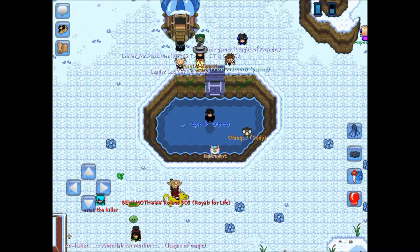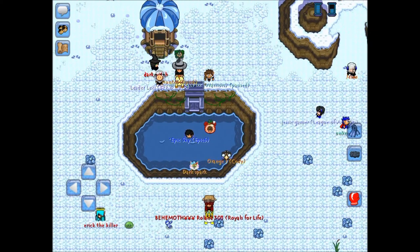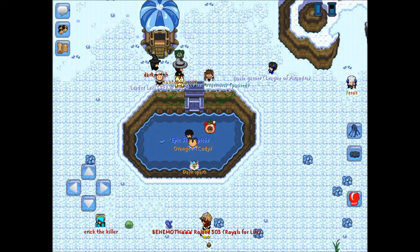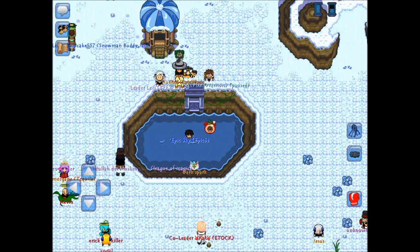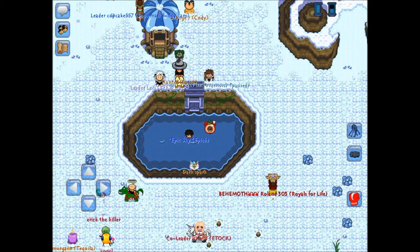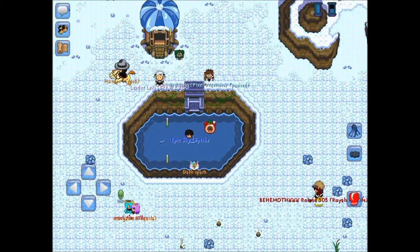So yeah guys, to leave just jump down here and just click the flippers again and it'll bring you to the swamp. Alright guys, well that's it. I hope that helped.